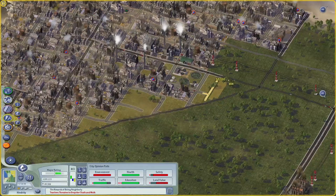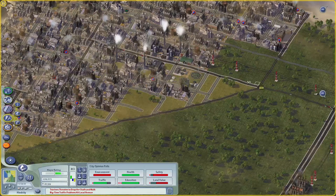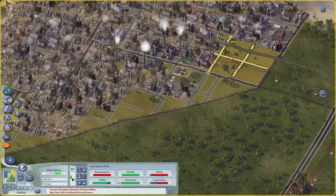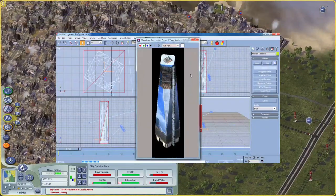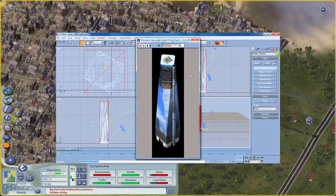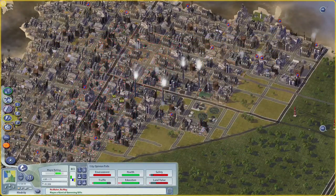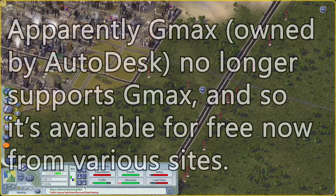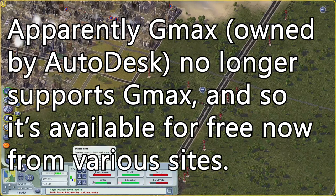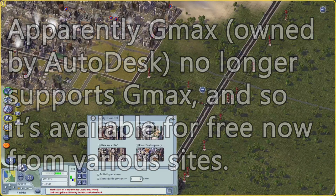When SimCity 4 was released, it came with a terrain generator tool allowing users to create their own maps — available online but since become hard to find — as well as its own building architect tool, like the one released with SimCity 3000. However, the building architect tool for SimCity 4 requires GMAX, a computer graphical modeling software, meaning it wasn't tied directly into the game like the urban renewal kit for SimCity 2000 or the building architect tool for SimCity 3000, which is kind of disappointing.